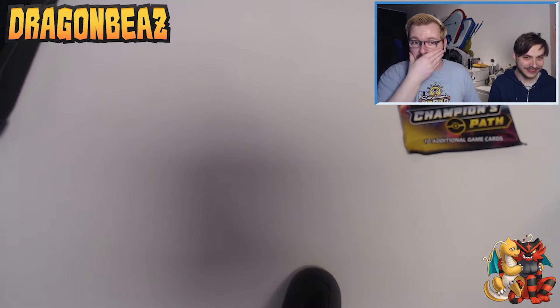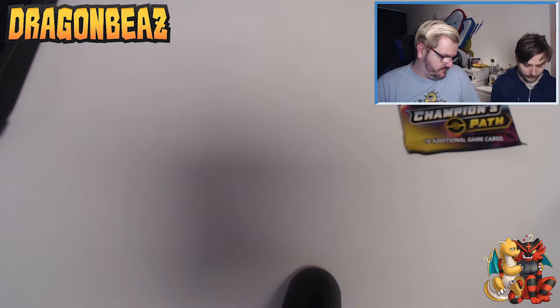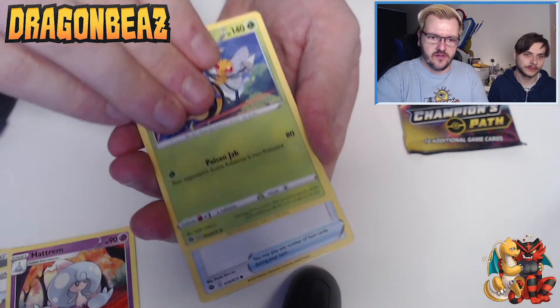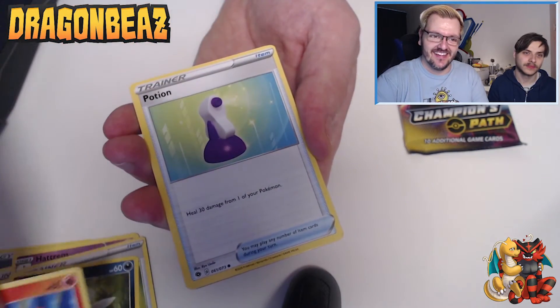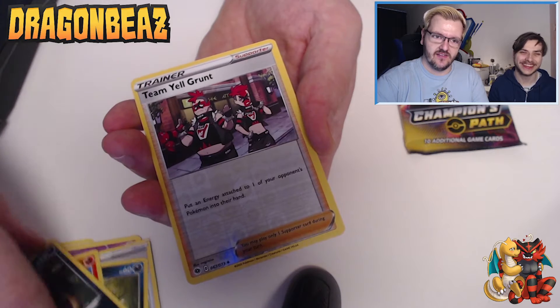Opening the Gallade pack next — all I saw was the green and the color and I was like, oh is it Gallade? Starting with steel energy. We've got Milo, Patrat, Beedrill, Pokeball, Inkay — oh I like that art — Vulpix, that's so cute, Potion, Ekans, reverse holo Team Yell Grunt.